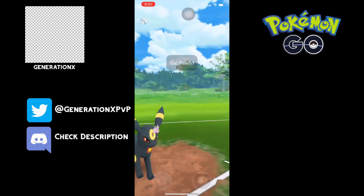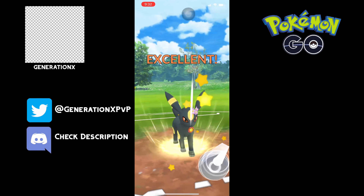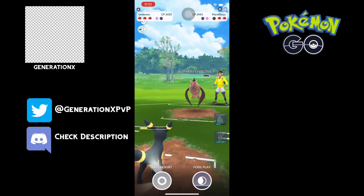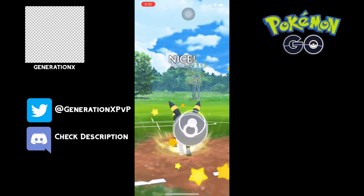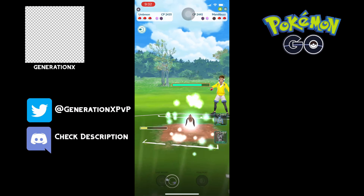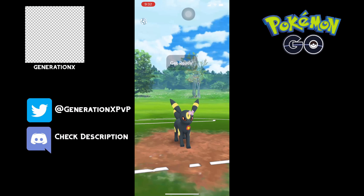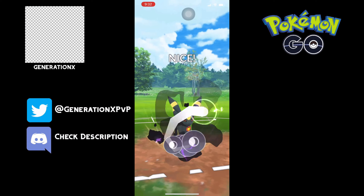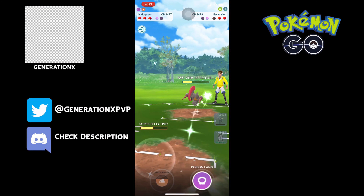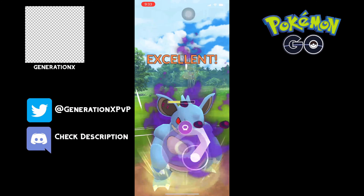We have an Umbreon in the back, which is good because we also have an Obstagoon to handle the Mandibuzz, which is kind of nice. So we're going to do some chip damage, get as much chip damage as we can. I know a lot of people like to use Mandibuzz, but I really prefer Umbreon — I just don't like having the Flying weakness. They're both really good Pokemon and fulfill similar but not the same role, and I do enjoy having Umbreon over Mandibuzz.